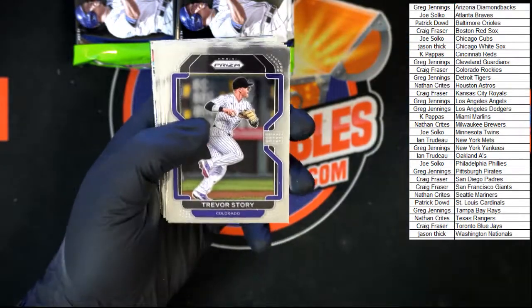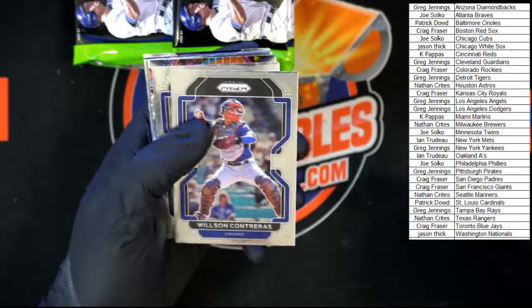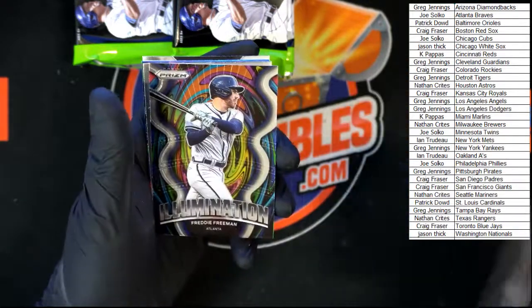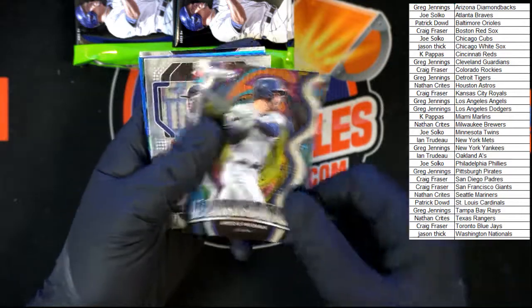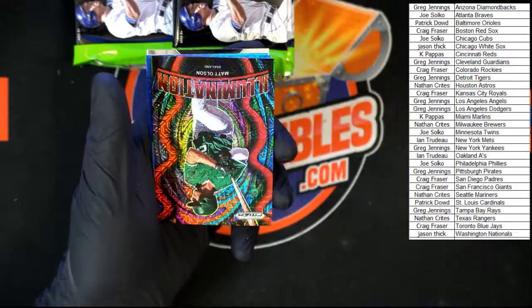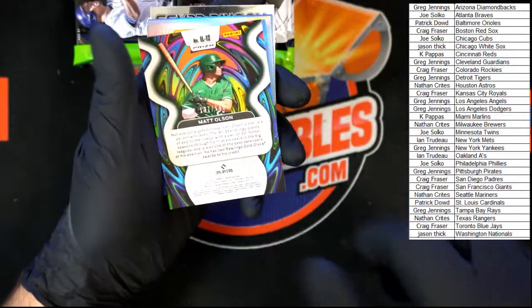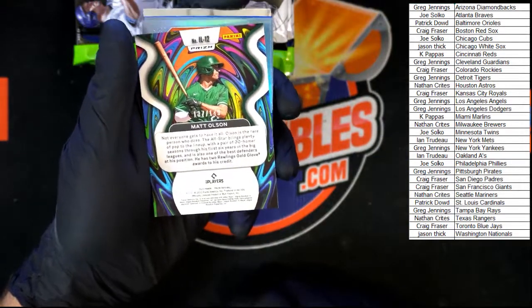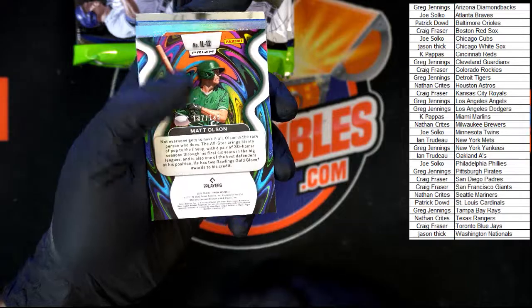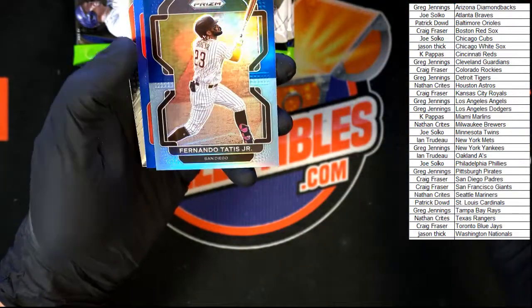Kind of want to text the boss man, be like you're not gonna believe this. All right, Story, Reitz rookie, Cole, Contreras, Lopez. Freddie Freeman Illumination — nice looking card. Laguna Jr. We got a Matt Olsen Illumination. That one is numbered 137 of 149. And we got Wells and Tatis Jr.